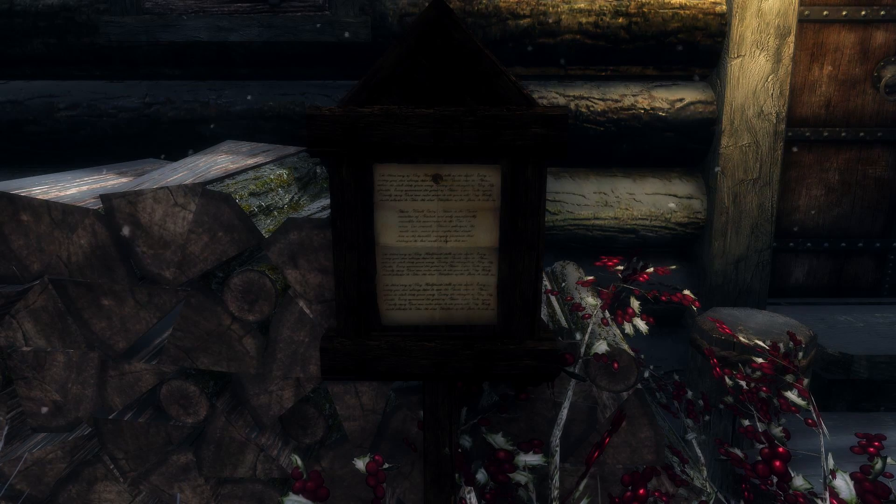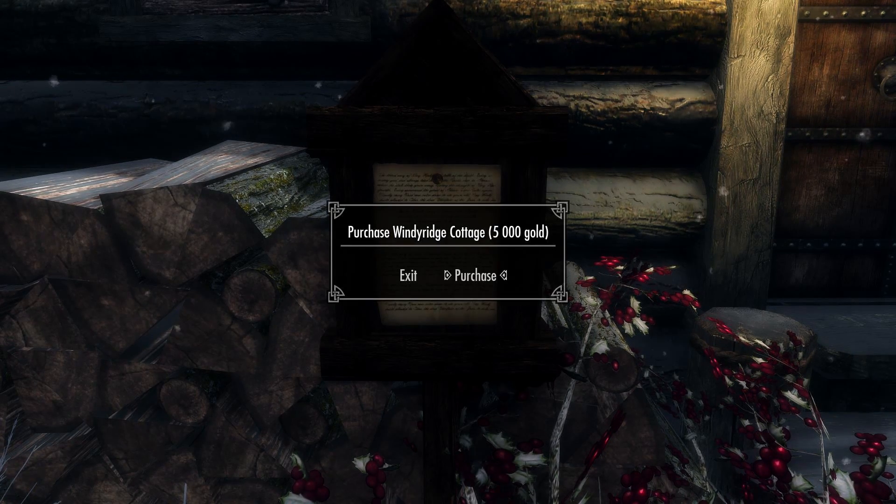The way in which you purchase the home is very easy — you just need to go up to the sign and purchase the house outright for 5000 gold.